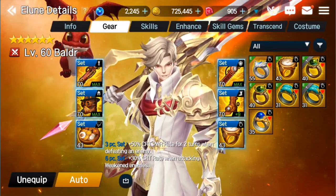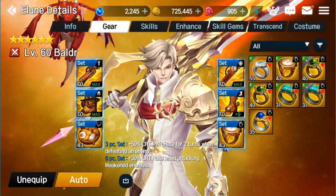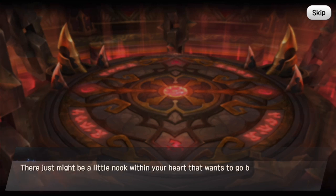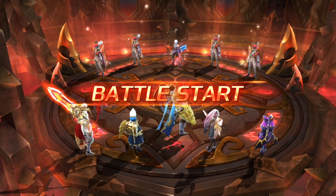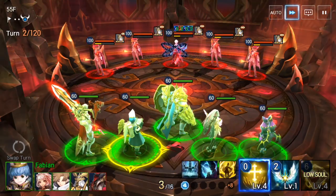I did get a request previously to talk about teams to get through Chaos Tower, so I went into Chaos Tower level 55. My entire Chaos Tower team is based on the idea that I want Rezzer in Fabian to tank. I use Fahrenheit because I'm fortunate enough to have him. I want crowd control so I use Reyna. I want Weiwei's buff and her heal. And then we're utilizing Baldr for our DPS.